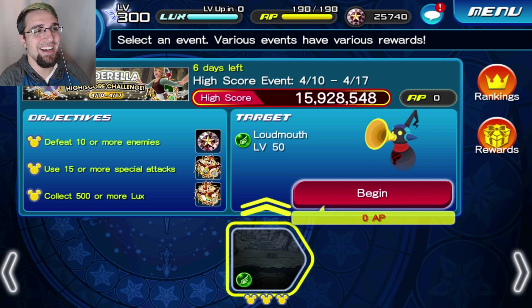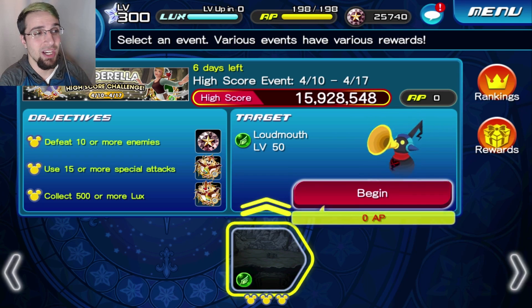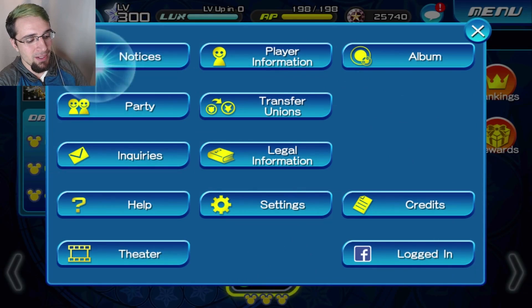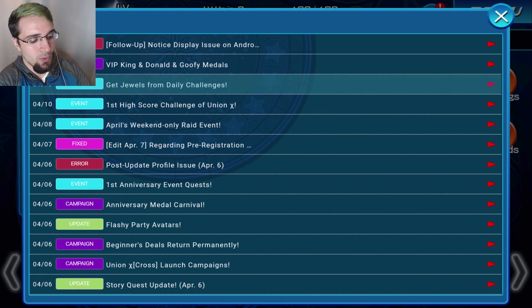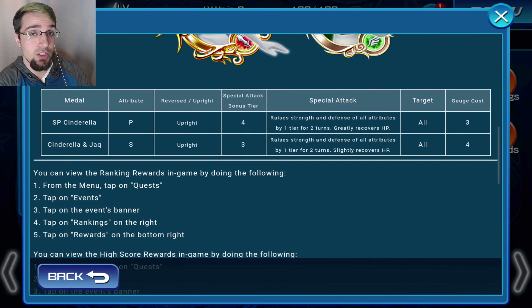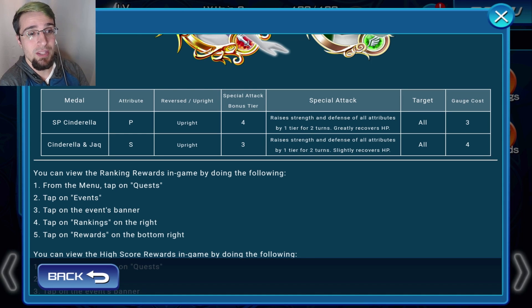Hey everybody, Octopus here and welcome back to Union Cross. We're gonna be doing the Cinderella high score challenge. I want to talk about a little mistake I made in my last video - it was talking about the high score challenge medal and what it does. I got the description wrong.